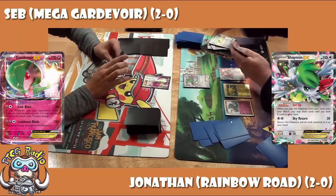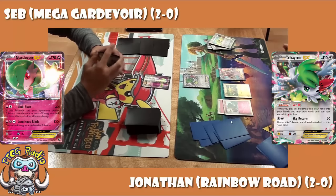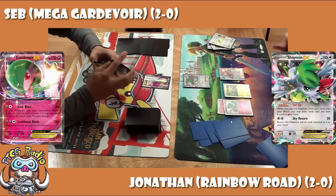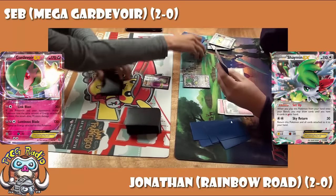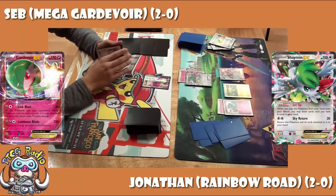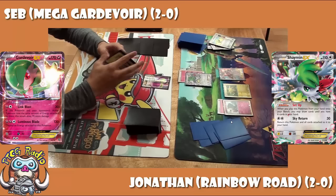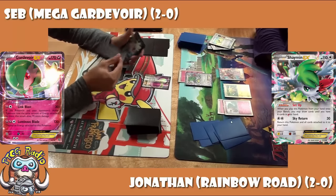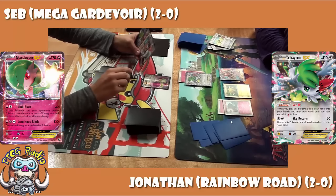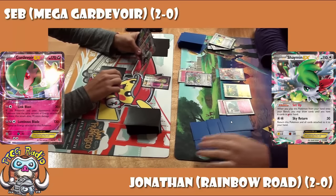As a side note, that dual-type Galvantula is not great for colorblind people, being green and yellow. Jonathan plays a Max Elixir and hits a Fairy Energy off of it, straight onto the Zaneus. So all he'll need is a Double Colorless Energy next turn to get the Rainbow Force going. That is one of the problems with the Zaneus deck — you need both the Fairy Energy and the Double Colorless at once. You need cards like Max Elixir and maybe the Exp. Share to really get rolling.